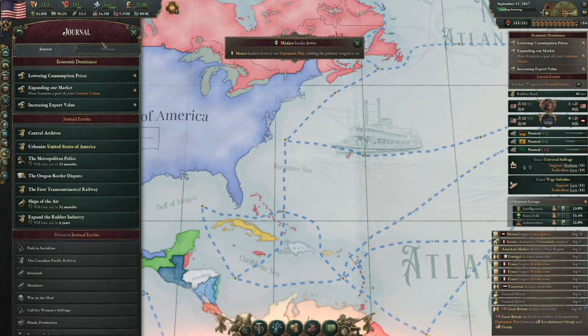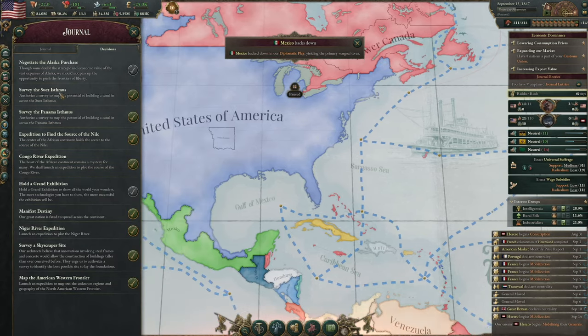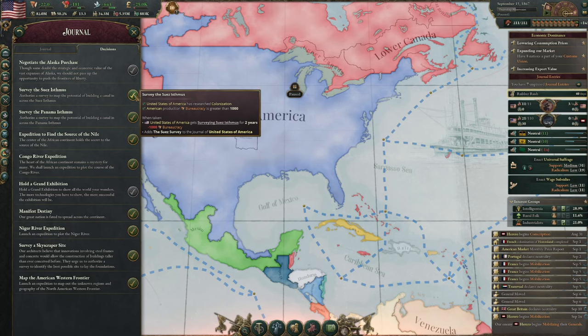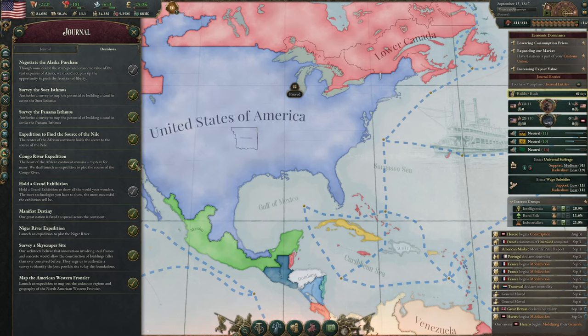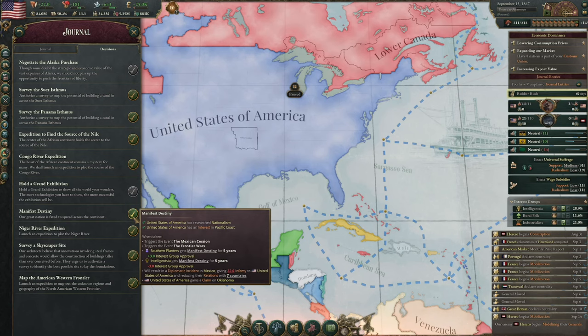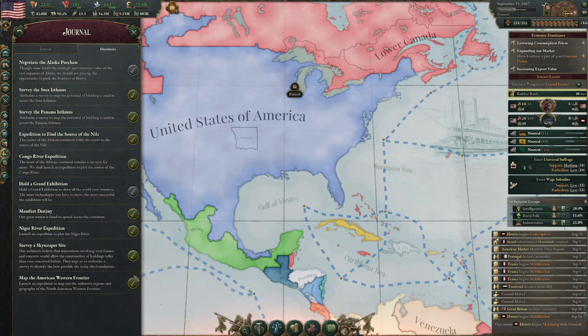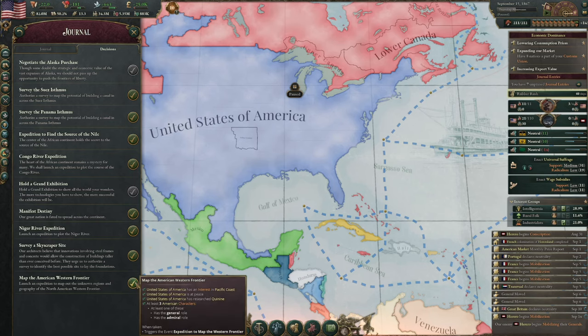Let's go to our journal and see whether we have any decisions. Survey the Suez Isthmus — authorize to survey the map of the potential building of a canal against the Suez Isthmus. For two years I get minus 1,000 bureaucracy. Source of the Nile — you can go for the Congo River. Manifest destiny. Let's do that.